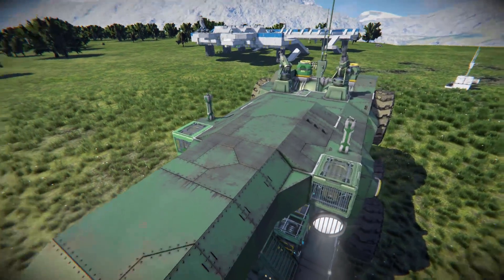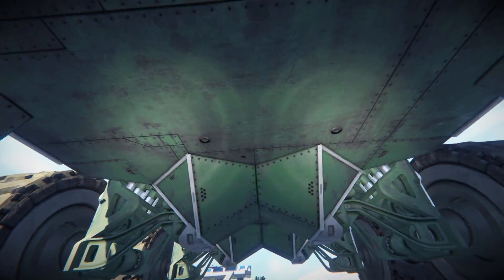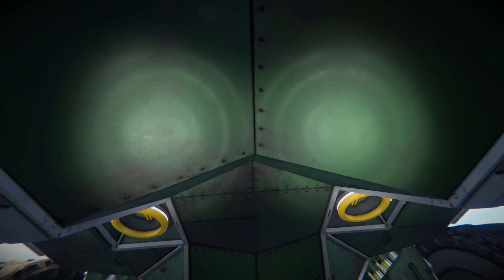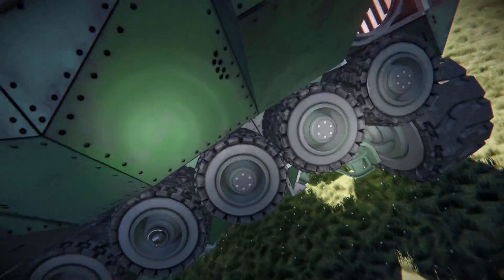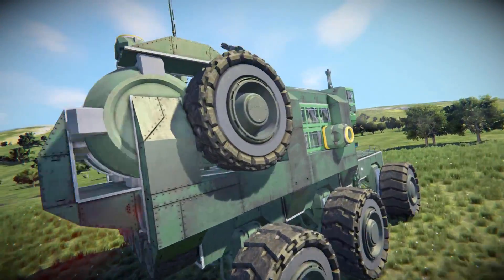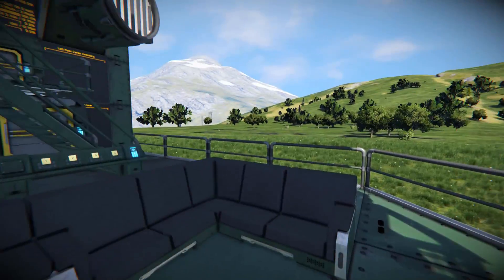Coming down underneath, there's some nice detail in the form of battered armor blocks, which looks fantastic. Moving along to the back there are some sneaky connectors in case you have a small ship that can slip underneath and connect up to it. It's a fantastic design overall with a very odd front that I really like.